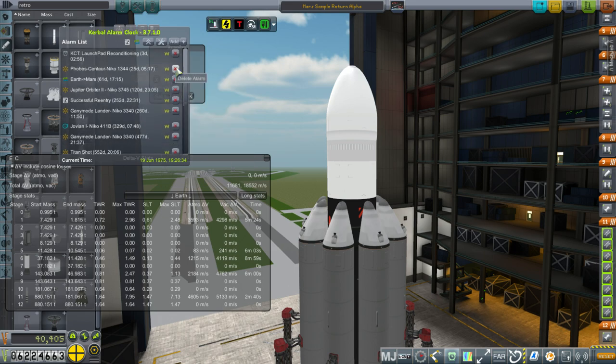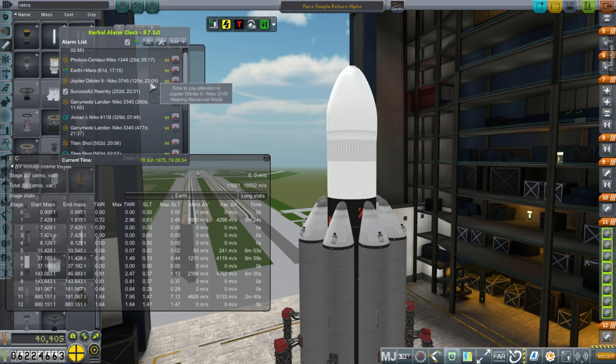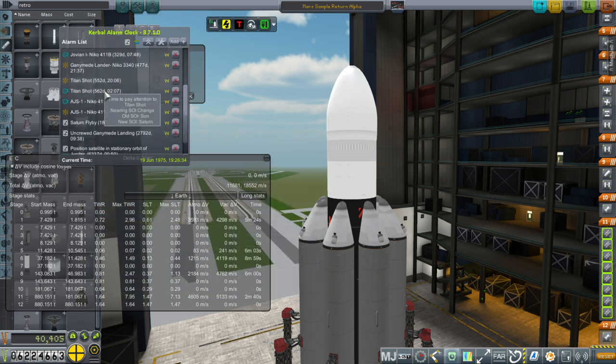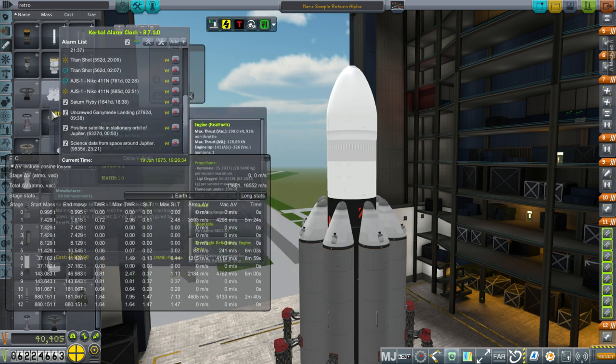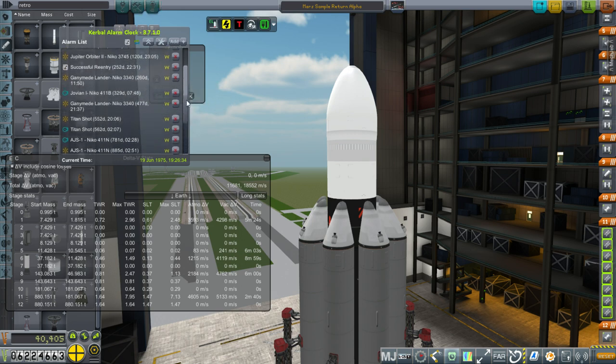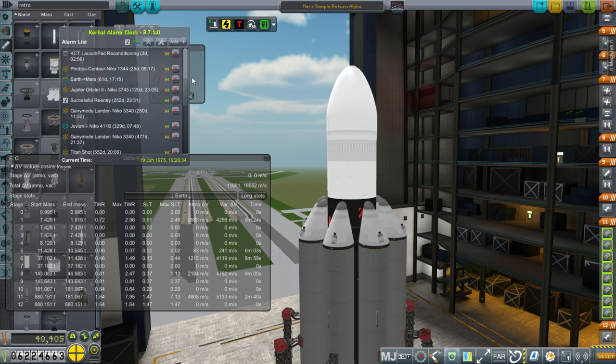Let's get rid of the Jupiter windows - I think we've done what we're going to do there. We've got a lot of missions to Jupiter. The Mars window comes in 61 days. As far as our Jupiter missions go, we've got Jupiter Orbiter 2, the Jovian one, Ganymede Lander, Titan shots to Saturn, and we've got two Ganymede Landers.